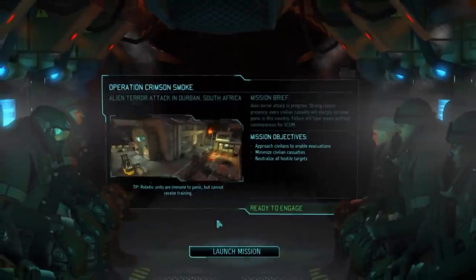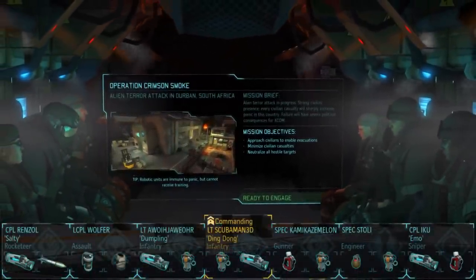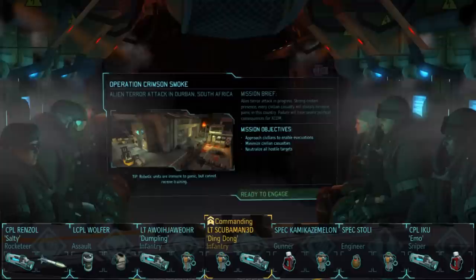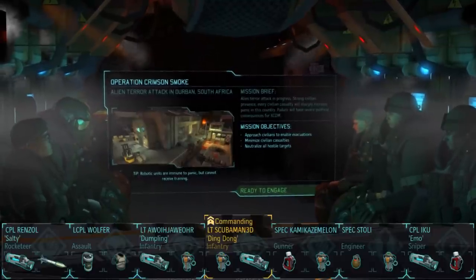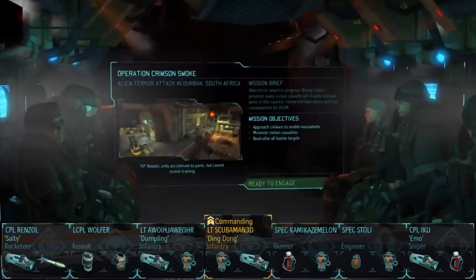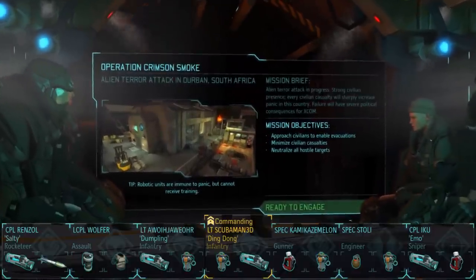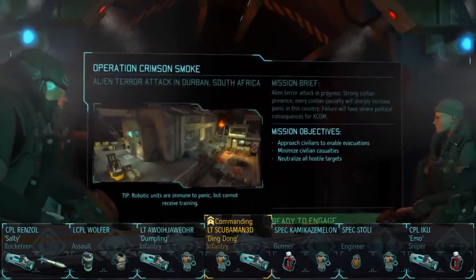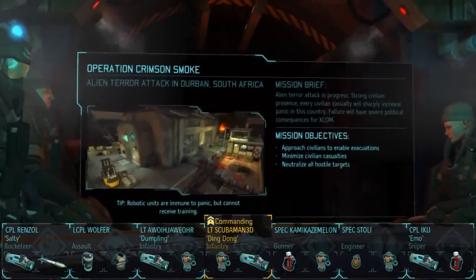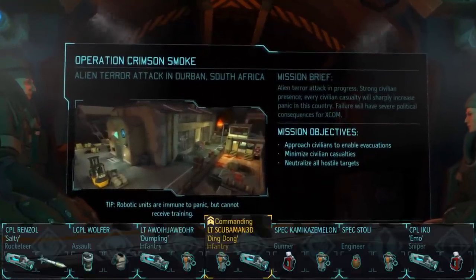Welcome back. It's time for Operation Crimson Smoke - the alien terror attack in Durban, South Africa. The X-COM squad has been sent to resolve it. I hate this map for terror missions - it's pretty bad in general. It's a beautiful, lovely map, don't get me wrong. I hate it because it's difficult to play on. But Beta 14 might give us a different spawn, making things very different. Let's get down there and see what's going on.